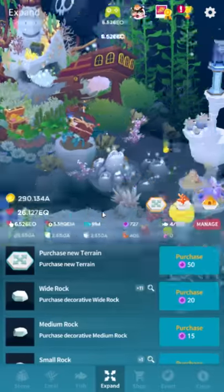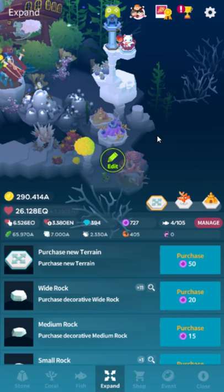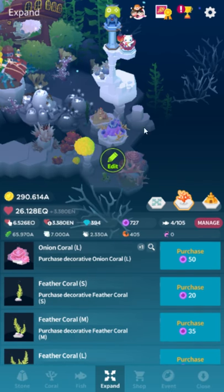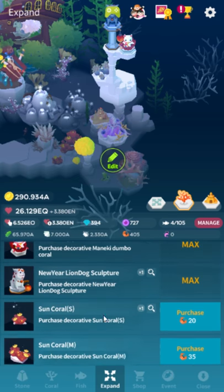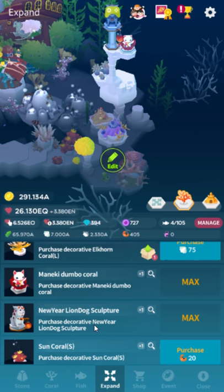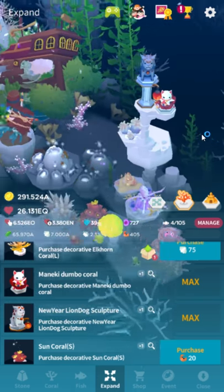Regarding expand feature stuff: a common question is how did you get certain event decorations or creatures like the octopus. These are from events — and unlike event fish you haven't unlocked, these don't show up in your menu unless you've actually unlocked them, so they're invisible. The octopus is from the Valentine's Day event, and the lion-dog type creature is from the New Year's mini event.